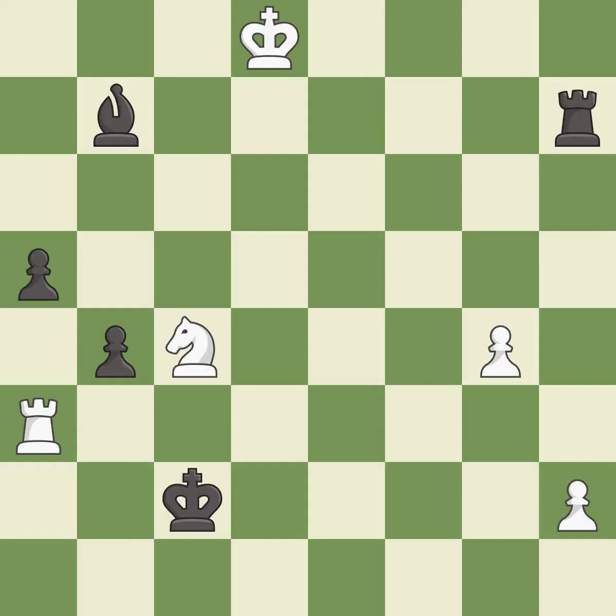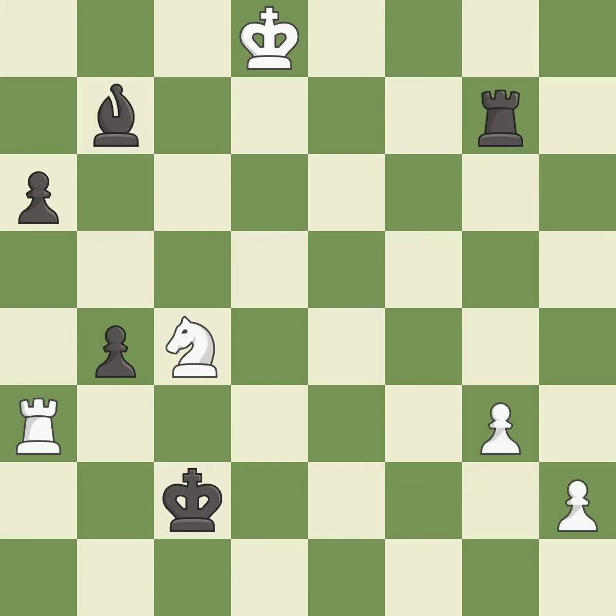This pushes a passed pawn — it is best. This defends the attacked pawn — it is best. Placing a rook behind an opponent's passed pawn can inhibit the pawn's ability to promote — it is excellent. A solid choice — it is excellent.